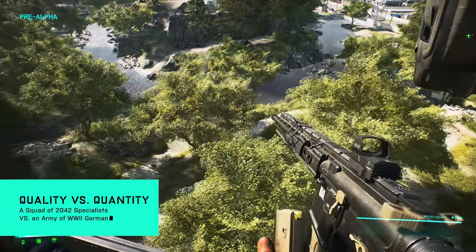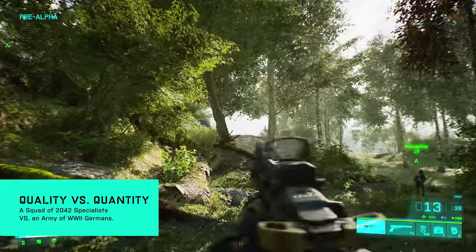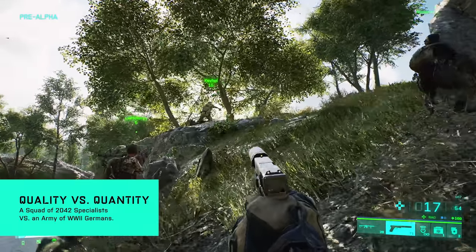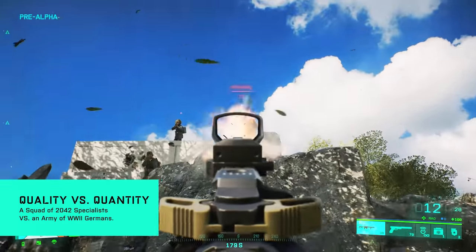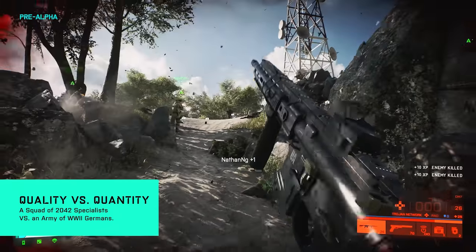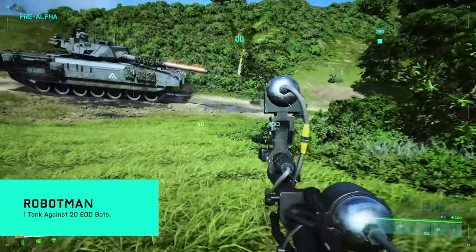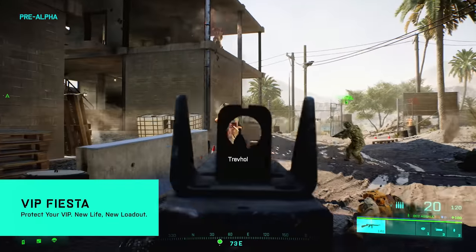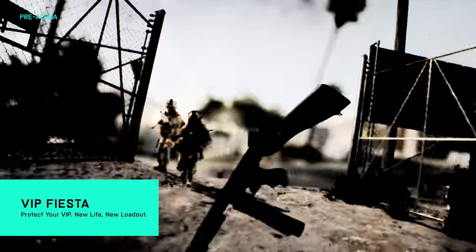The map changes aren't massive — they've been done for a good reason. For example, Valparaiso now has an option to play with low tide, which takes the water level down and reveals more play space. This was done to accommodate the 128-player limit, but you don't have to use it. So you can play an absolute hell-on-earth 128-player Valparaiso with the water in and a really tight play space, or you can put the tide out and have a bit more room. The Battle of the Bulge and El Alamein maps from 1942 have had destruction introduced, since the originals didn't have it.